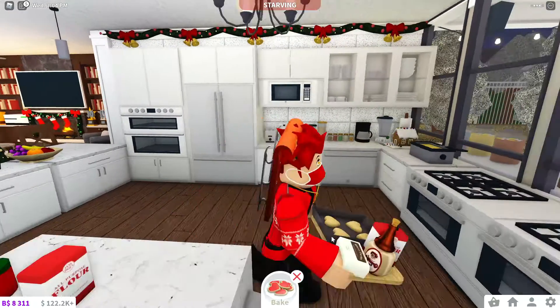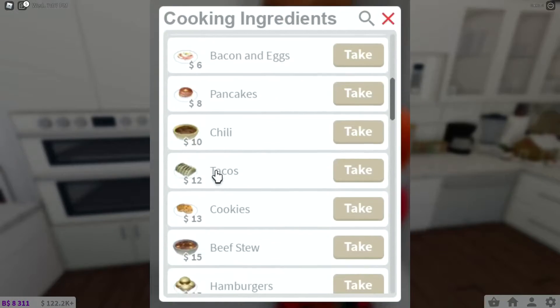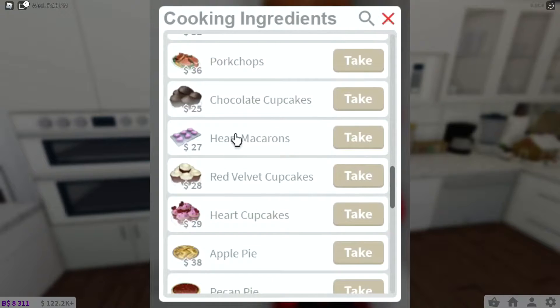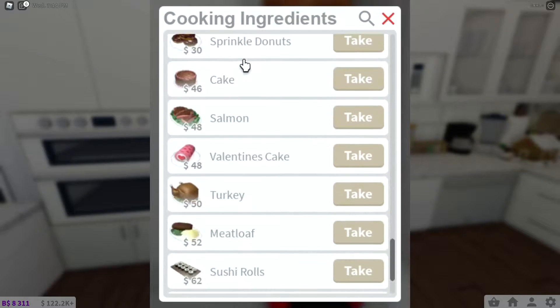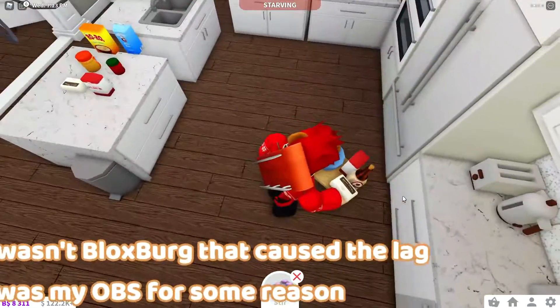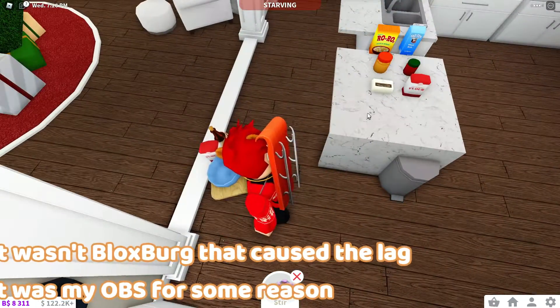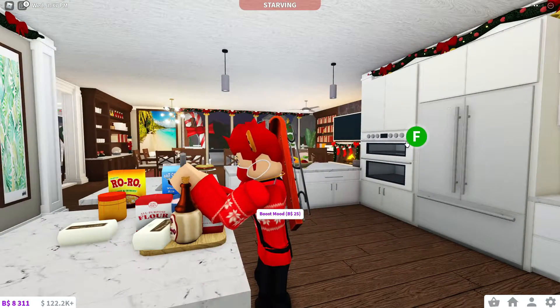This is a big update — I didn't expect to see all of this in just one Valentine's Day update. We have heart macarons, heart cupcakes — I've actually made those before — and a Valentine's cake. Blocksburg is acting really strange and glitchy right now and I don't know why.